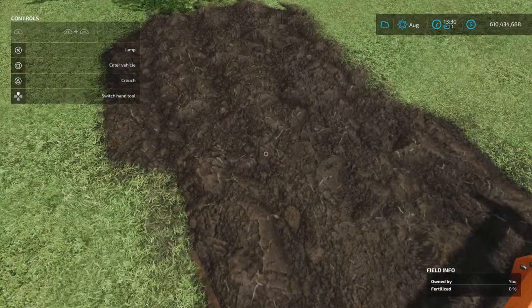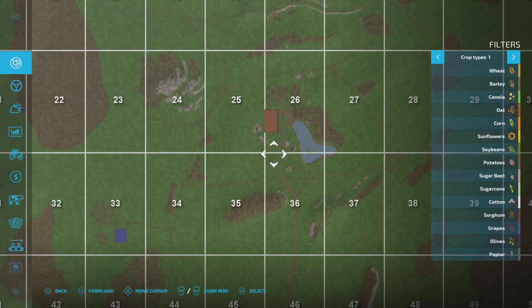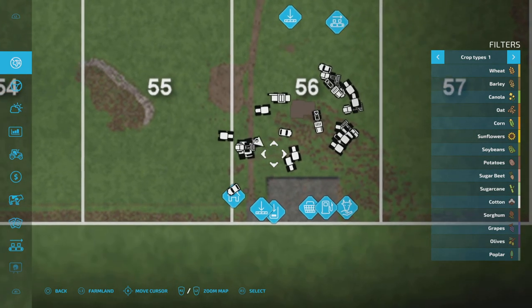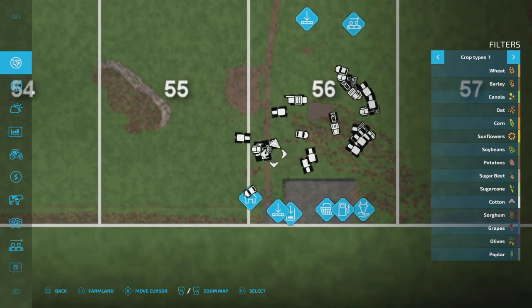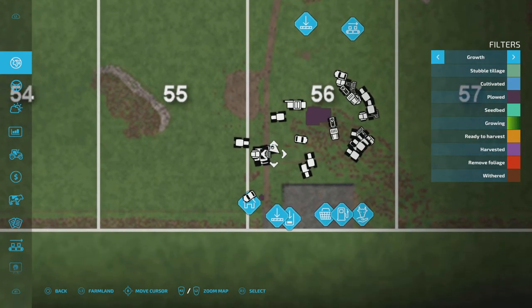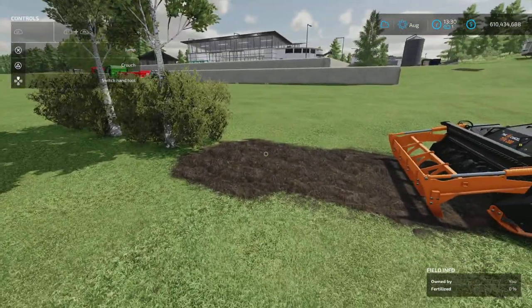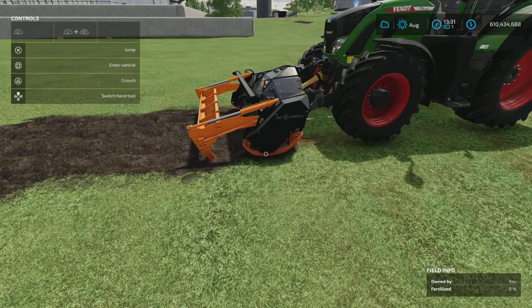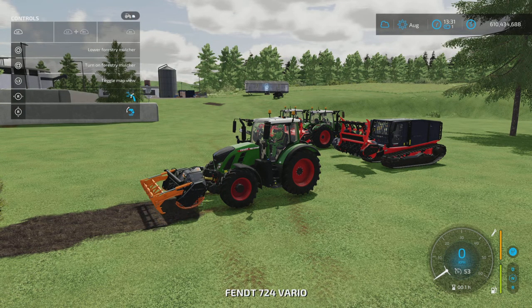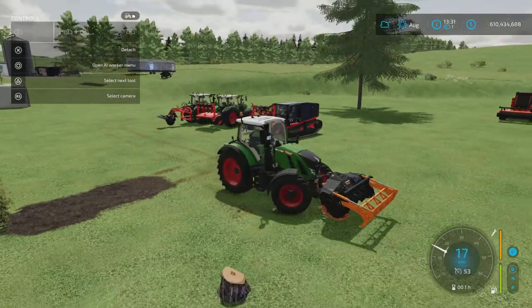If we drive back forward just a little bit, you can see we're coming up with a ploughed texture. If you have a look, it'll give you your field info down the bottom there. Another way to double check is to jump into your build menu, zoom right in, and in a bigger area you'll see the ground texture change to reflect the ploughed state. So this machine can do both. Let's just lift that, turn it off, and we'll jump into the next bit of gear.